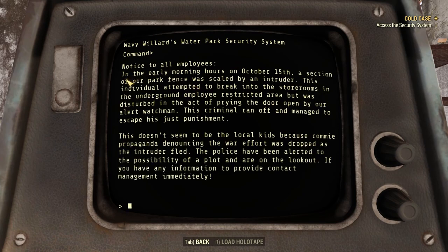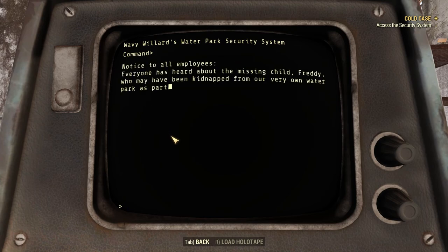Notice to all employees: in the early morning hours on October 15th, a section of our park fence was scaled by an intruder. This individual attempted to break into the storerooms in the underground restricted area but was disturbed by our alert watchman. This criminal ran off and escaped. This doesn't seem to be local kids because commie propaganda denouncing the war effort was dropped as the intruder fled. The police have been notified of the possibility of a plot.